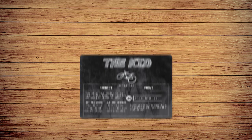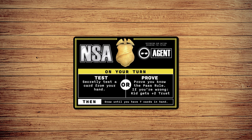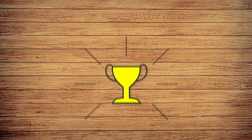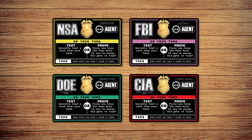And that's the game. If the kid proves the pass rule, the visitor and the kid win. If an agent figures out the pass rule first, that agent wins alone. If the visitor runs out of cards, all agents win together.